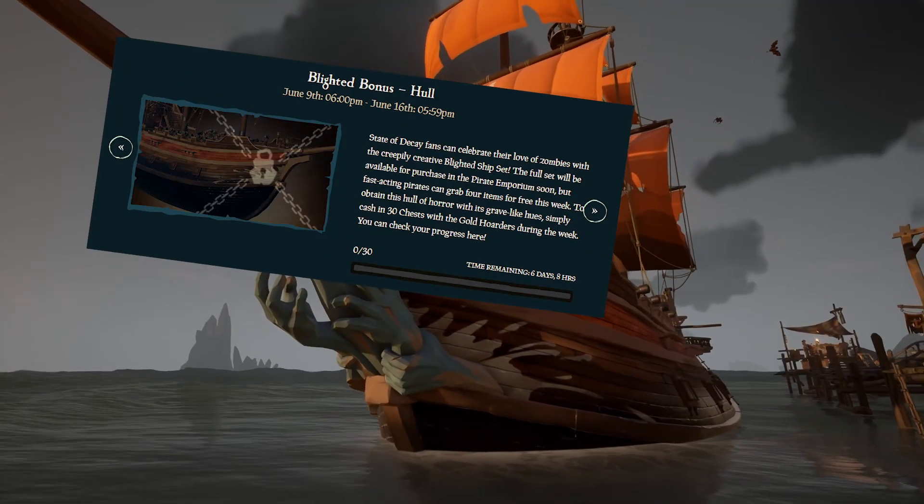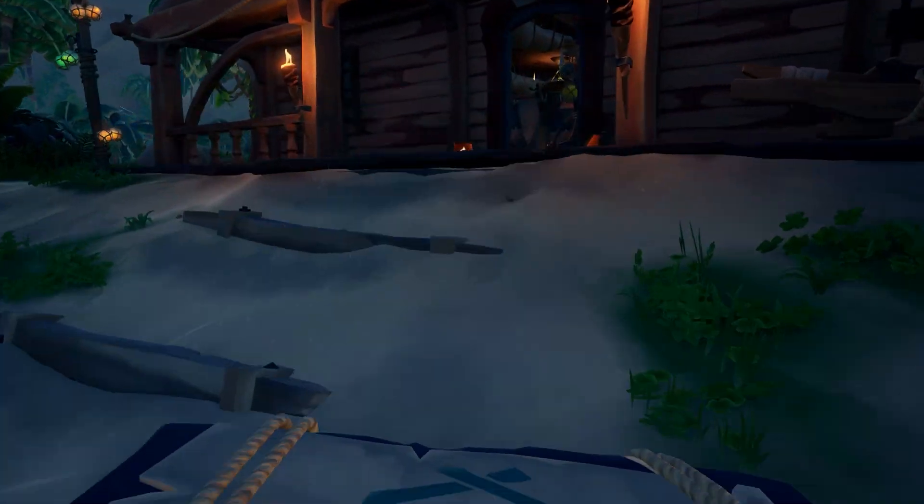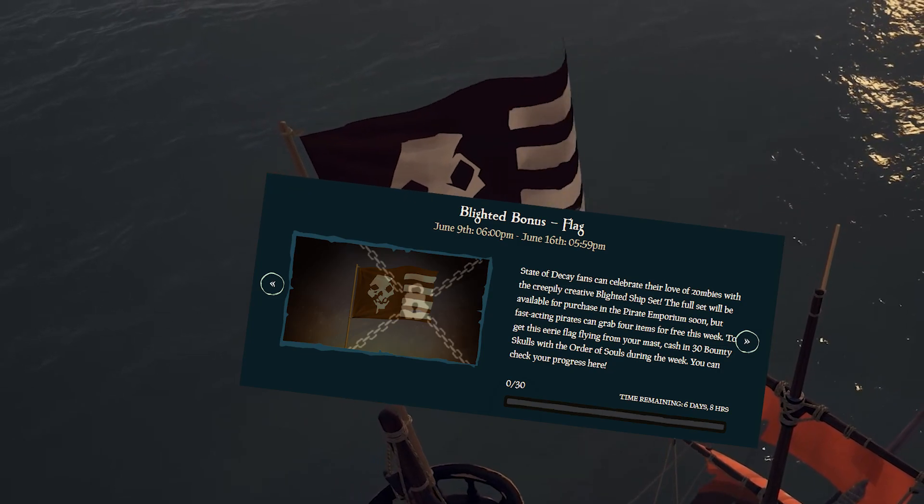For the Blighted Hull, you have to sell 30 chests to the Gold Hoarders. For the Blighted Flag, you have to sell 30 Bounty Skulls to the Order of Souls.